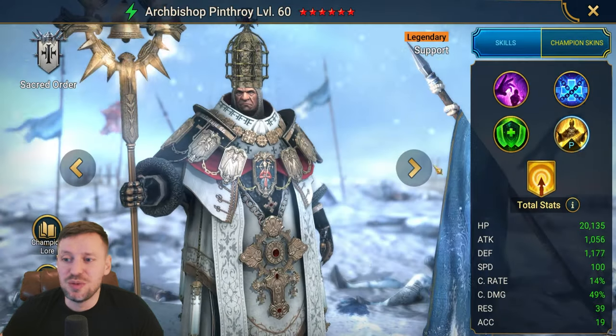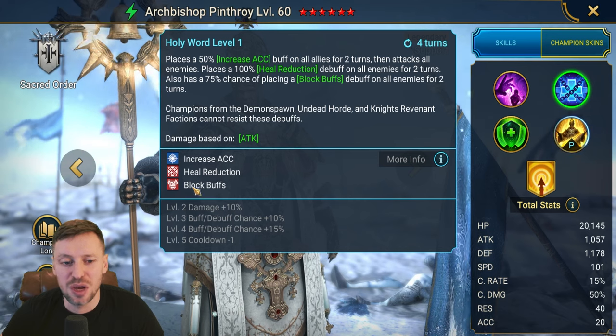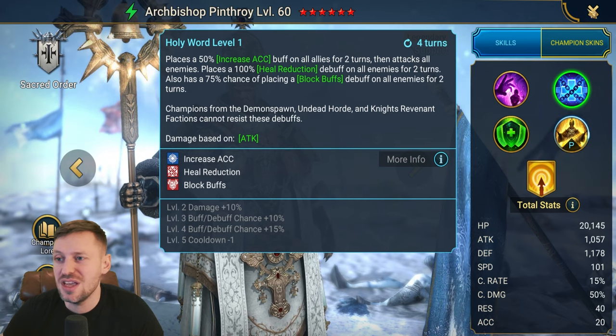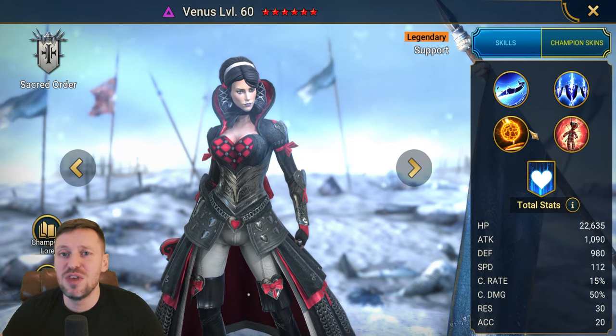Archbishop is going to be huge for this fight if you've got him — he's bringing heal reduction and also block buffs. Very tasty.